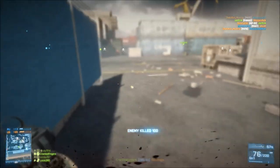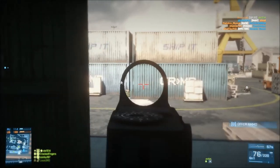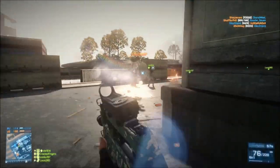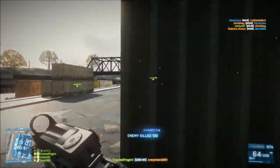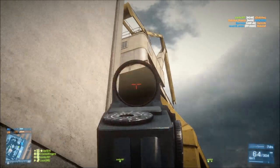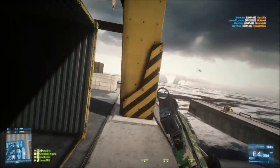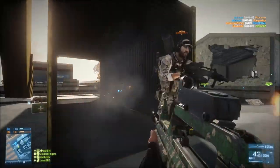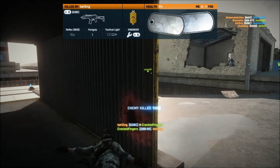I switched to a foregrip and flash suppressor for the close quarters maps and this weapon feels great. There wasn't a time where I thought I'm not going to bother with that target as I'll never hit it. The QBB can hit and kill at all ranges if you treat it right. This totally took me by surprise as I really can't see why this weapon isn't used that much. When I was using the laser sight I knew I could hip fire and see results. If I'm ever going to use a support gun in close quarters or at consistent long range, I'll be choosing the QBB 95 and just switching up the attachments for the correct situation.